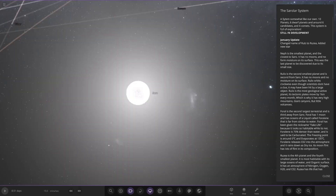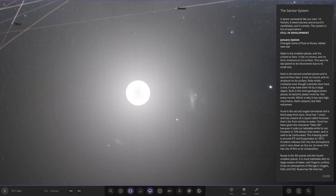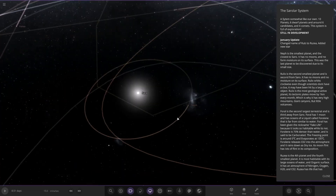You can see the lag — the game is genuinely that laggy, not the recording system. So, a system somewhat like our own: ten planets, six dwarf planets, around six candidates, and four comets. The system is full of exploration, still in development. January update: changed the name of Ruse.